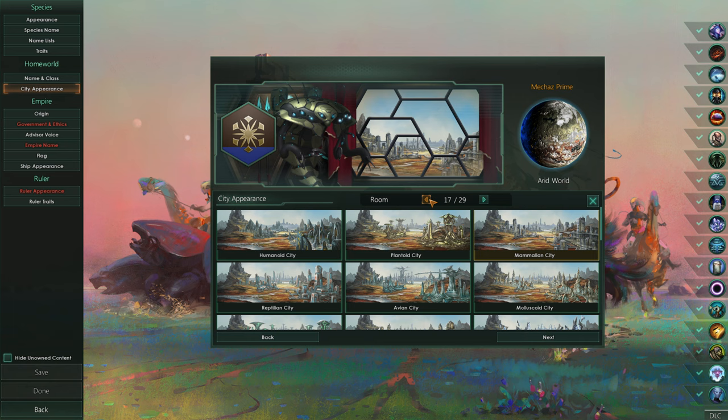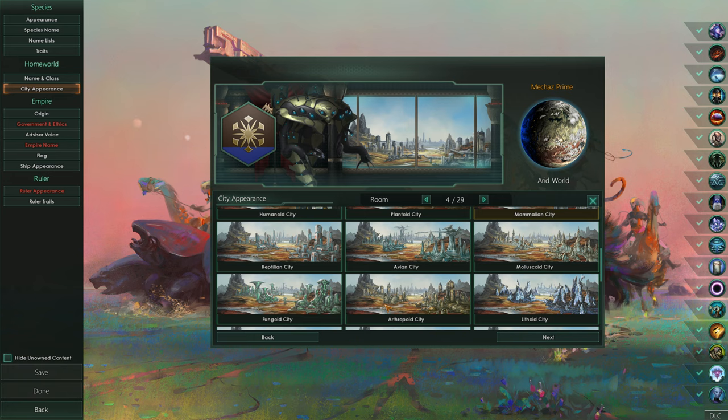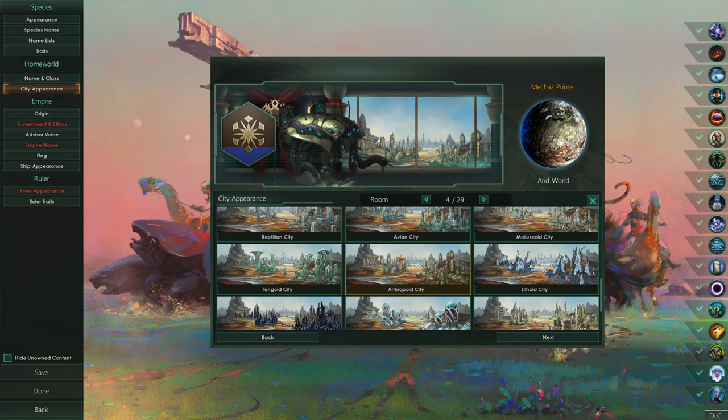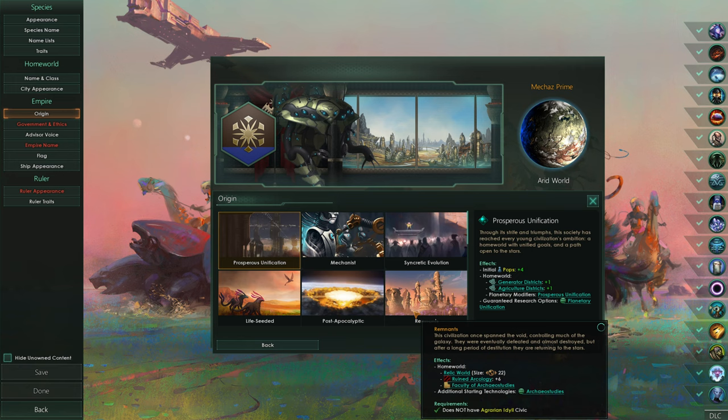Our city appearance - wow, there's 29 rooms? I guess they've opened up all of the room types. We'll go for something along the lines of an Arthropoid city, or perhaps a Reptilian. We'll go with Arthropoid. It's the bees, after all.